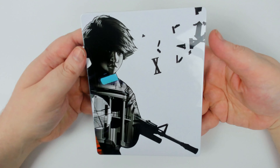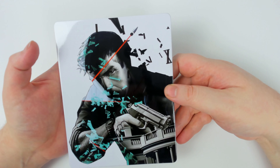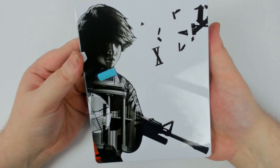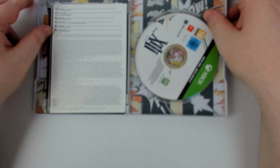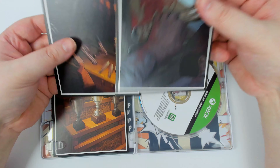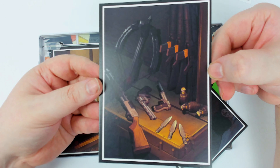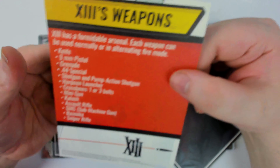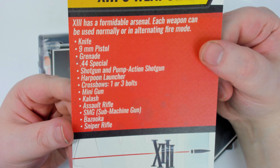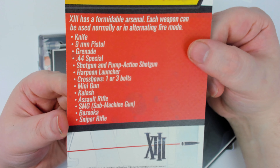I'm not sure who the character is — I'm guessing that's XIII; I think that's his name. On the back we've got some perforation. So we've got the lithographs — guns and knives and a crossbow. We've actually got stuff on the back here: XIII has a formidable arsenal; each weapon can be used normally or in alternative fire mode.